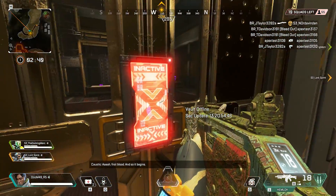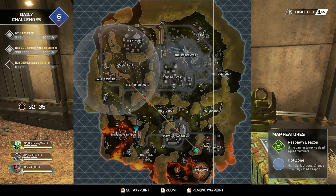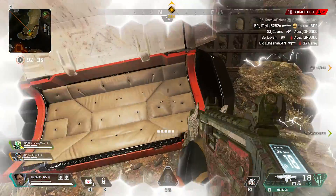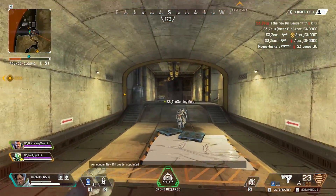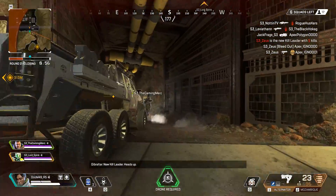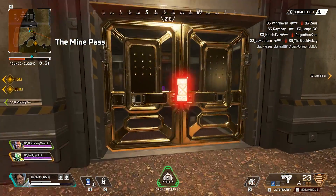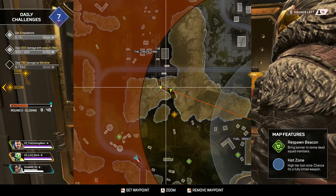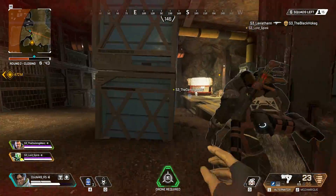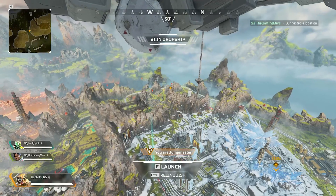Now you know where to get the key, but where do you find the vaults? Looking at the map you can see the location of one vault, but that's not the only one with secret loot. We found another vault on the map as well. If you look for canyon areas on the map, there might be even more vaults. We couldn't confirm the total count, but we know there are at least two on Season 3's map.